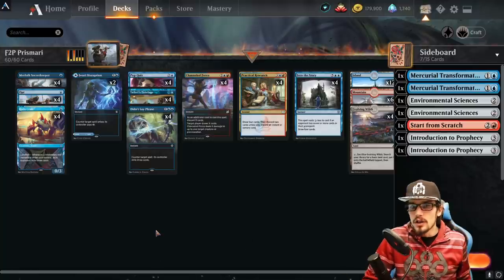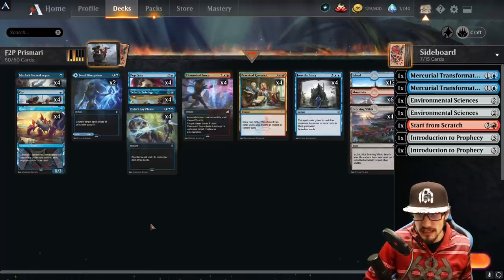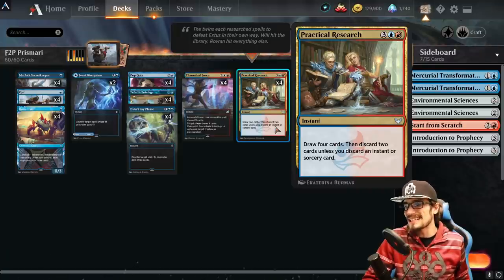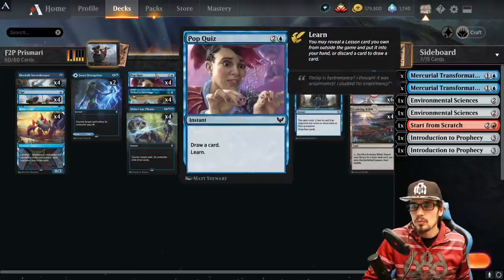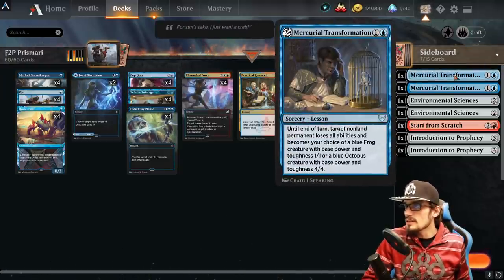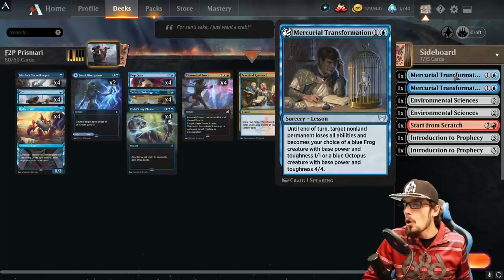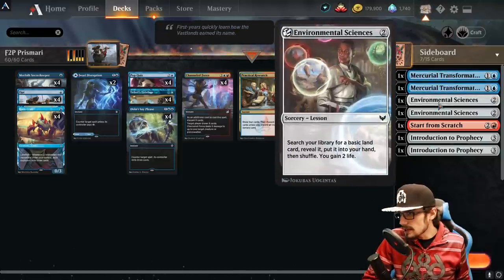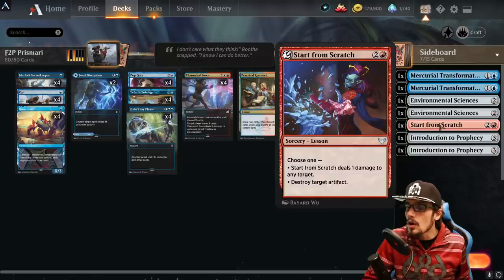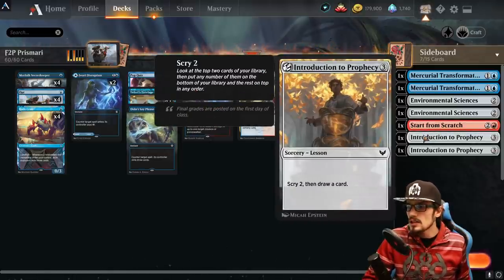We have a full learn/lesson board, which is really where this deck shines. Some newest additions: Practical Research for five mana — instant speed, draw four cards then discard two unless you discard an instant or sorcery, which is incredible. Four copies of Pop Quiz for three mana — instant speed, draw a card and learn. From the sideboard: two copies of Mercurial Transformation, a sorcery-speed lesson that turns a non-land permanent into a 1/1 blue frog or 4/4 octopus. Two copies of Environmental Sciences — search your library for a basic land, put it in hand, then gain two life. One copy of Start from Scratch for three mana — deal one damage to any target or destroy target artifact.